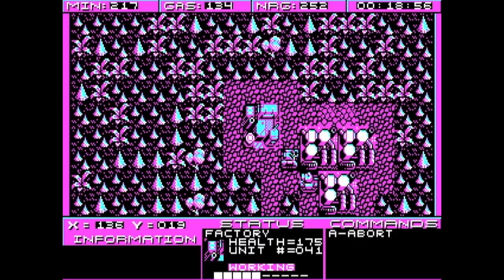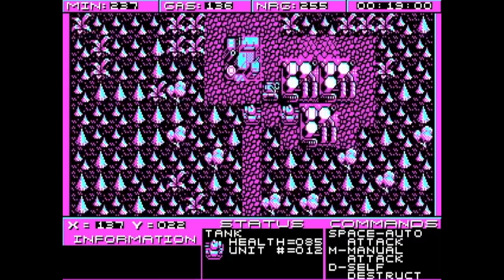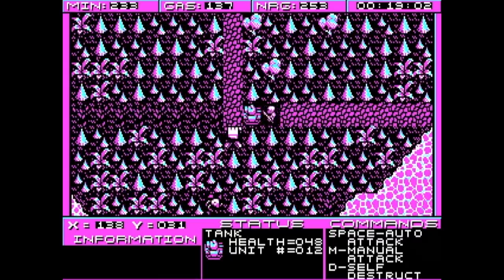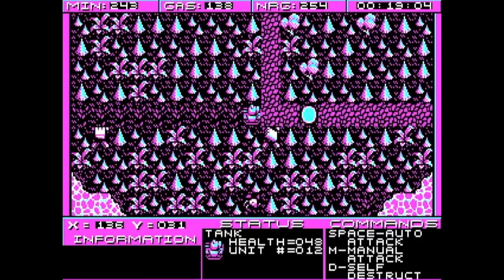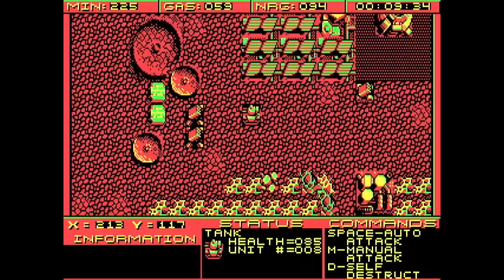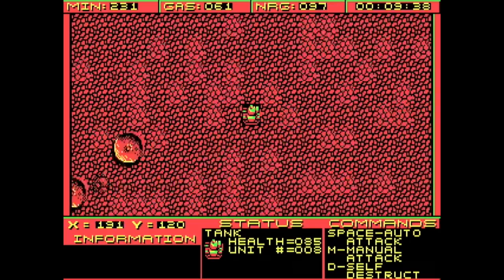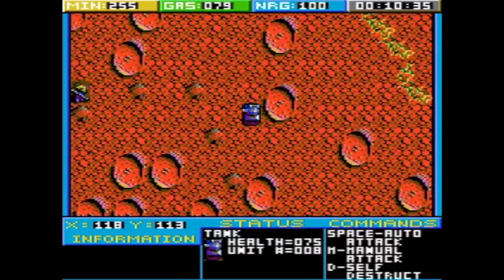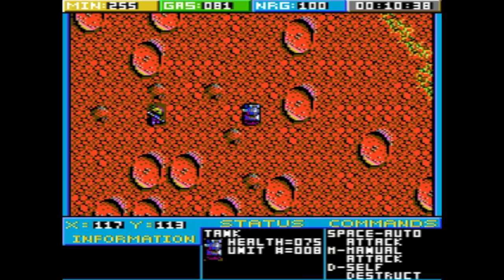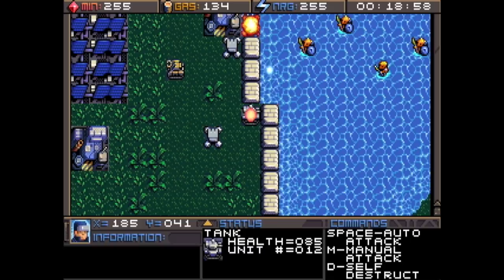People kept demanding that I add VGA mode, so grudgingly I did add support for VGA, but that also required adding some transparency. If you look at the CGA graphics, we basically used a neutral background color for the tanks, builders, and aliens. In most cases it blends in well with the background, but in other cases you can see it just barely. With VGA mode, there's simply too much color and detail, so the only way to make it look presentable was to add transparency.